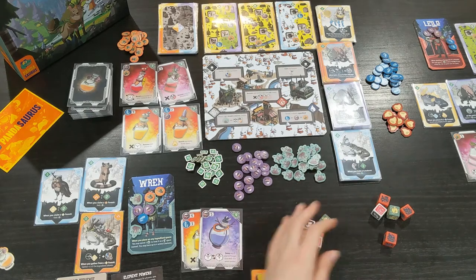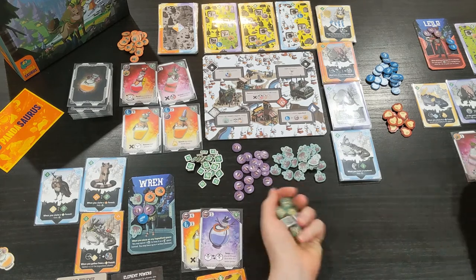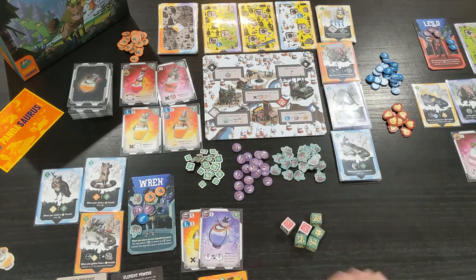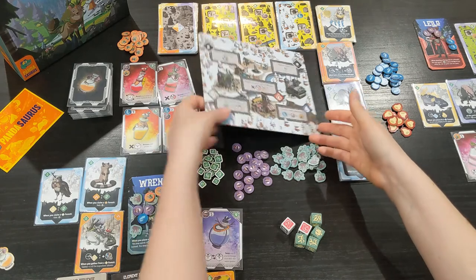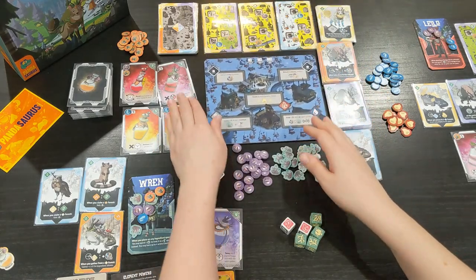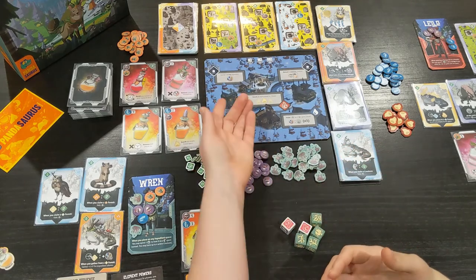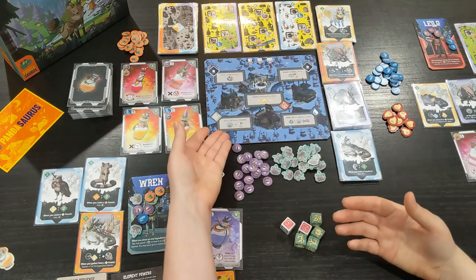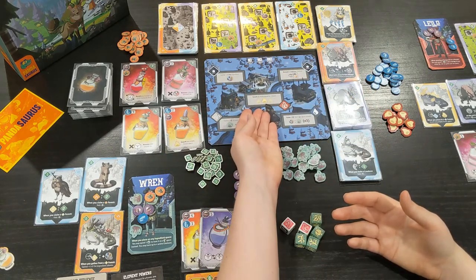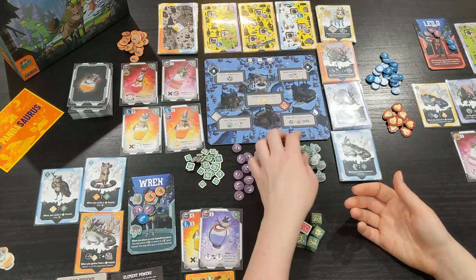In round two, each player rolls their dice, forest cards have been reset, and the only thing left to do is flip the village board to the night side. Round to round you're going to be swapping from day to night, and that changes the abilities on the board quite drastically. The open spaces at the top are now: gather one of any resource on the top left, and reveal and reserve one potion on the top right. The elemental spaces are wind — allowing you to gather and train one creature — fire lets you scorch all empty spaces in a forest, and water lets you trade one to three resources for wild herbs.